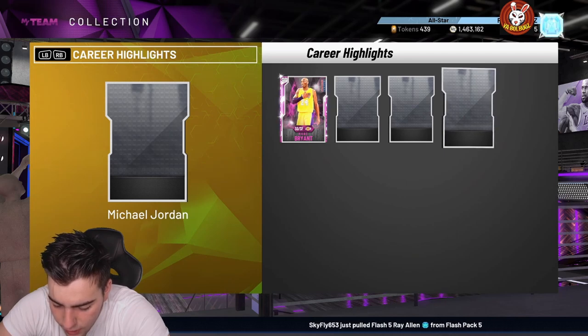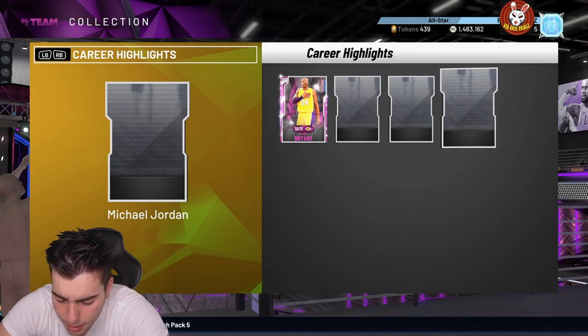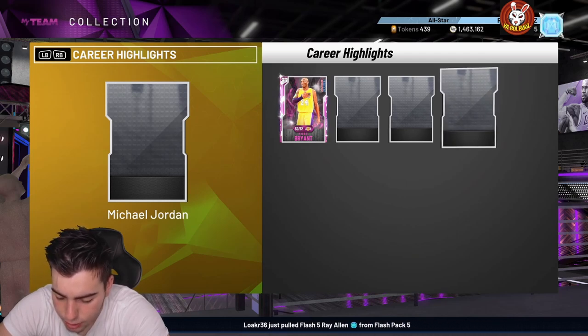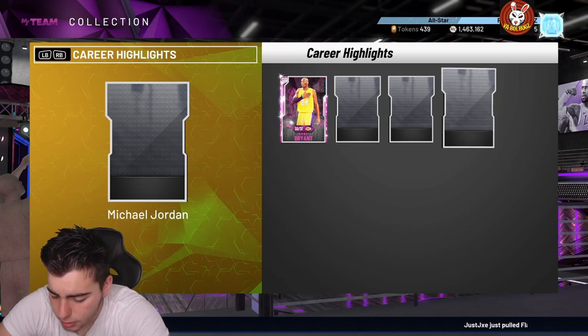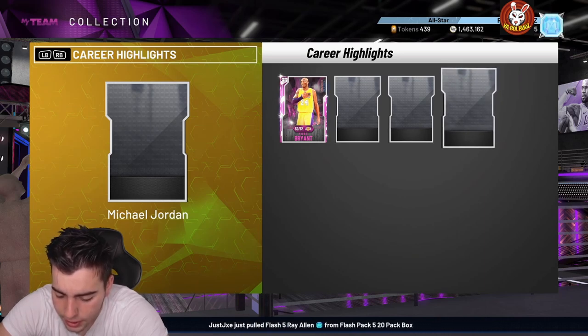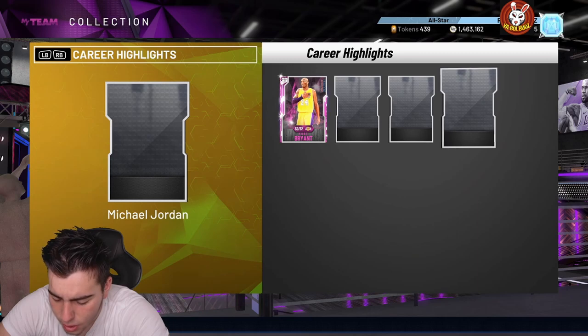The Chris Paul 94 overall Diamond career highlights — 95 steal, 91 perimeter, 93 speed, 93 speed with ball, 93 three-point shot, 93 mid-range. We already have a Pink Diamond — why are they going backwards? Only 14 Hall of Fame badges, silver and bronze badges — this is how you know 2K hates us. Hall of Fame quick draw, catch and shoot, difficult shots, flexible release, dimer, floor general, quick first step, space creator, stop and go, unpluckable, gold ankle breaker, Hall of Fame clamps. 2K really knows how to disappoint.